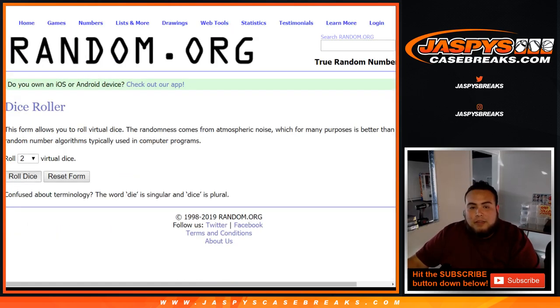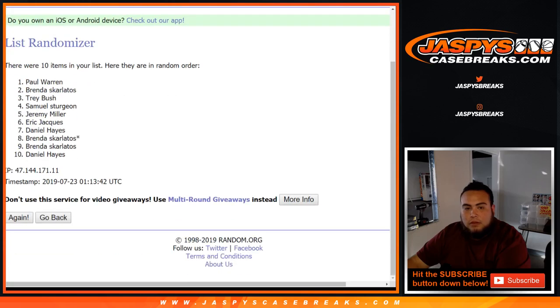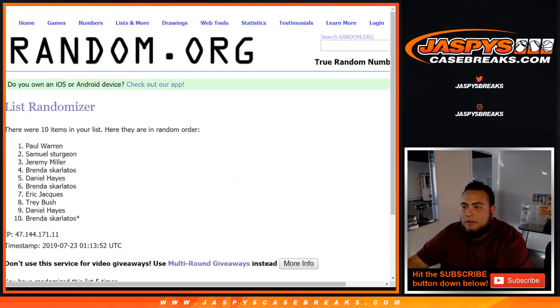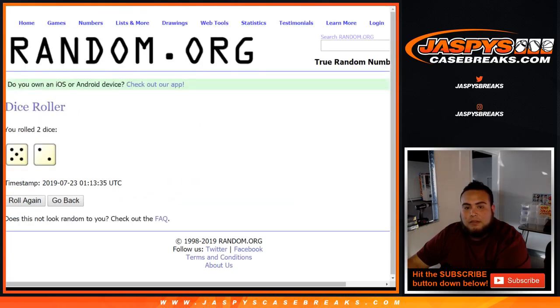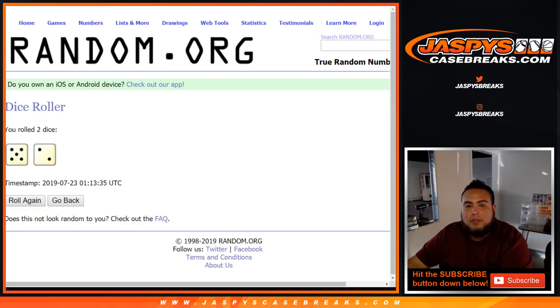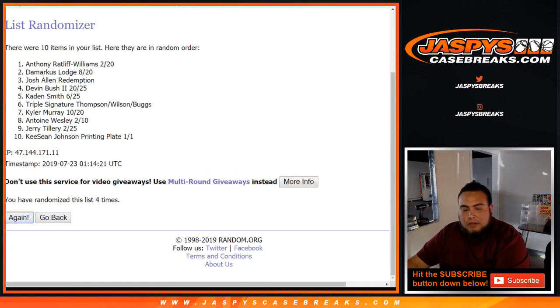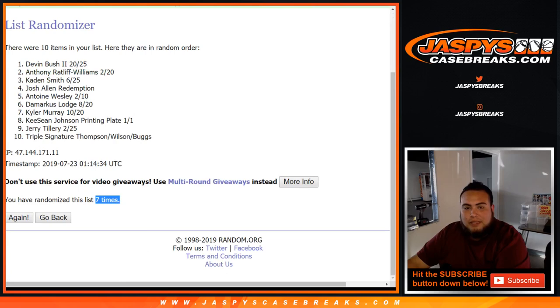All righty guys, so good luck. Let's randomize the list of names after 5 and 2, 7 times. Names first — randomizing 7 times. After 7 times, Trey at the top, down to Brenda. And then we randomize the cards 7 times as well. What you match up is what you're going to get — randomizing 7 times. After 7 times, Devin Bush at the top, down to the triple signature.